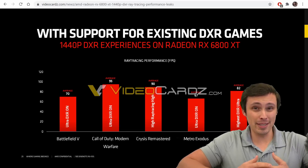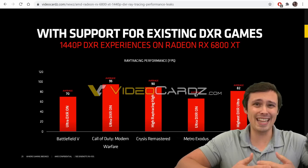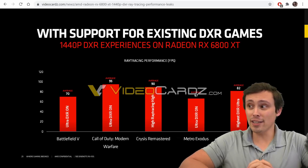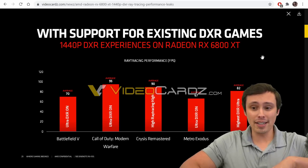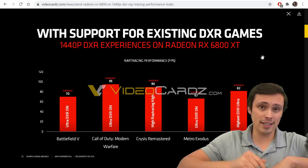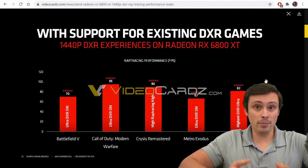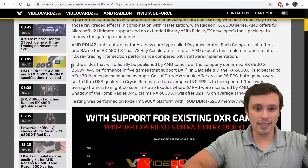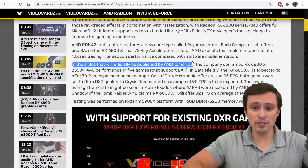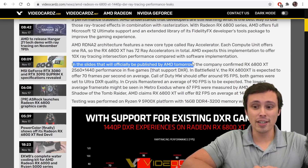We've seen leaks that suggested it might be like 33%-ish slower than the competitive Ampere cards. Well, look what I've got for you now. This is a slide published by AMD. I got it at videocards.com — links to everything I talk about today will be in the description. They got it from AMD and apparently were able to publish it a day early. These will officially be published by AMD tomorrow, so you guys are getting this information a day early.